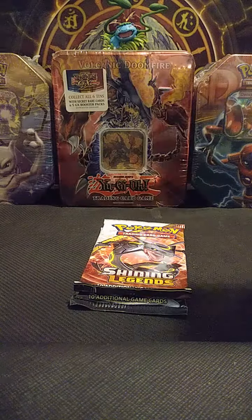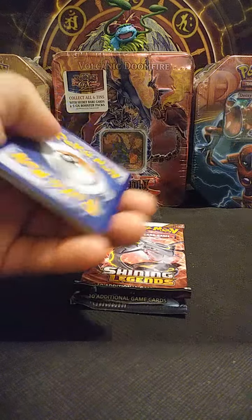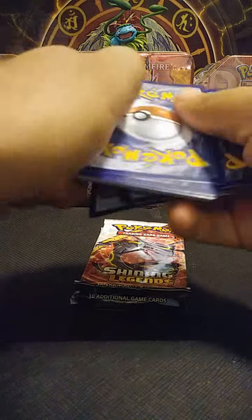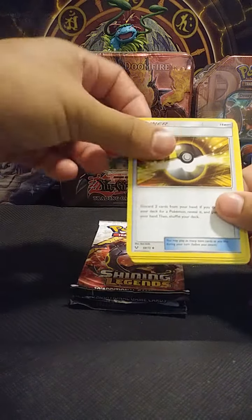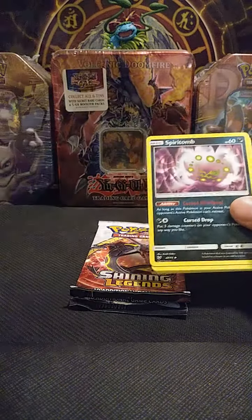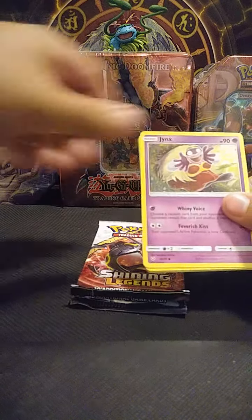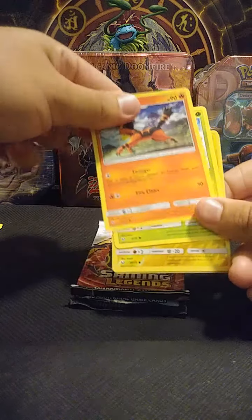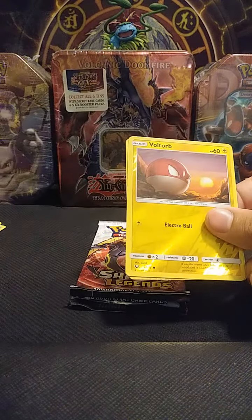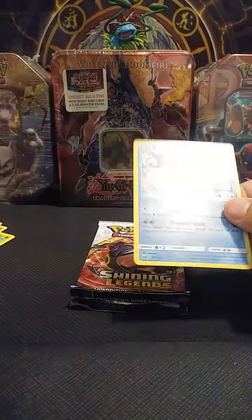All right, we'll go in the same order again. I'm still trying to pull that Mewtwo. We got Steel Energy, Ultra Ball, Venusaur, Spiritomb, Jynx, Pikachu, Ekans, Torracat, Breloom, a reverse holo Wartortle, and a Keldeo.